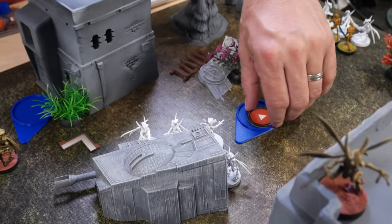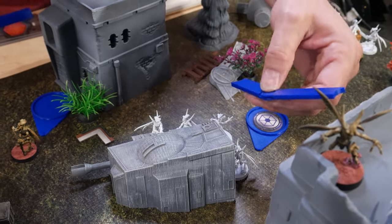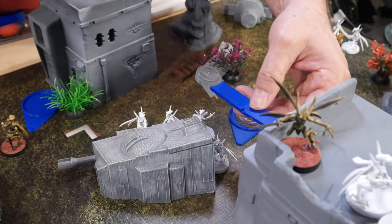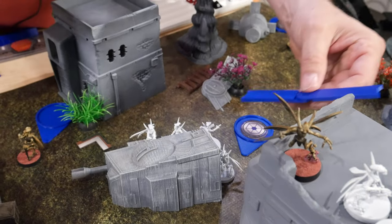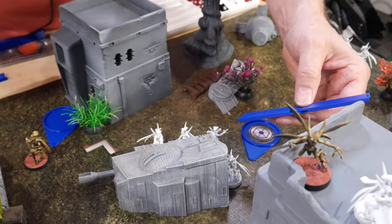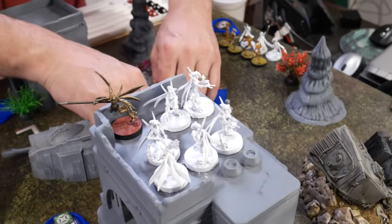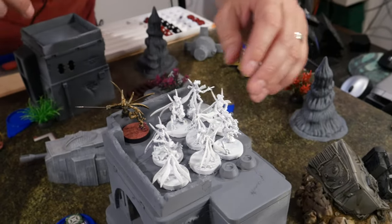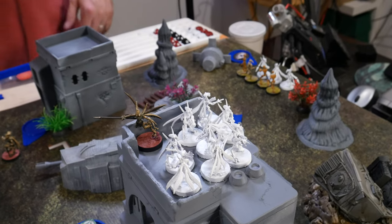Last trooper unit - they are going to surprise surprise, maneuver and jump up on top of the building. That's one move and the jump. The jump is a free action, so that move is free. They have range 2 - not in range right now. Can I get them in range? Absolutely. So I can get them up to the edge and then fire.